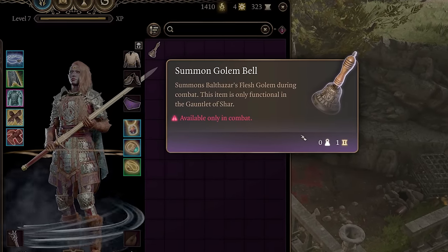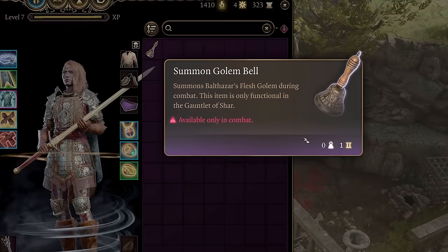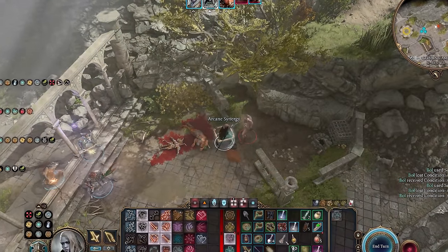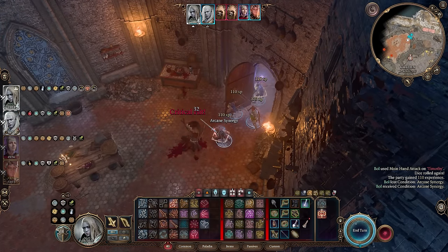First up is the Summon Golem Bell. What might seem like a fun item in the Gauntlet of Shar and completely useless afterwards is probably one of the most overpowered items in Baldur's Gate 3. By using this item in combat, you're able to activate item effects that require a dash or other similar action, which this bell somehow qualifies as.